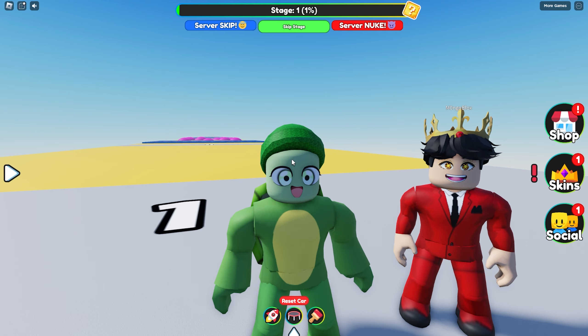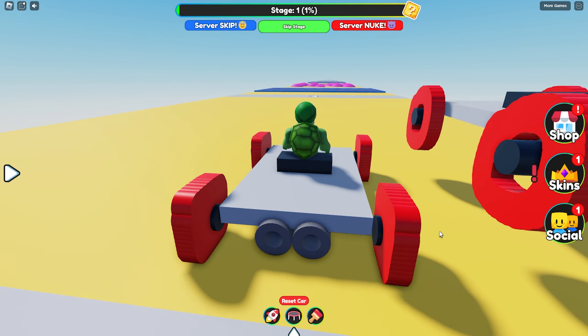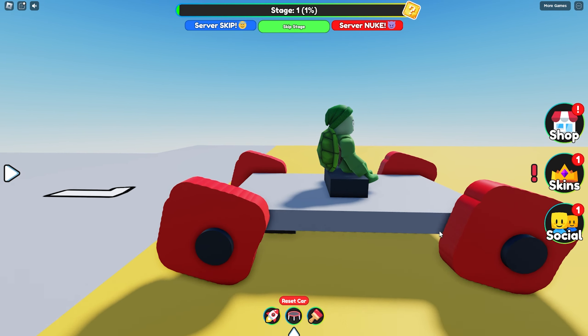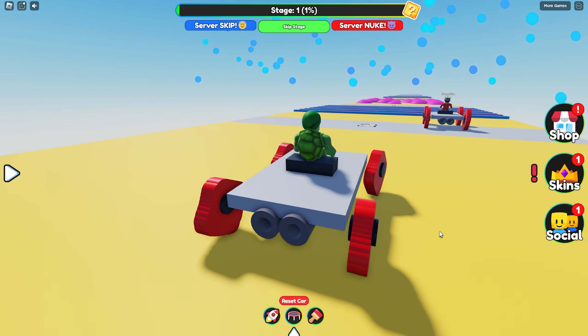I'm drawing a square, and then I'll click done. Let's see what's gonna happen. And wait a second, Mongo. Look, my car is made out of squares. What in the world? Look, Woodo, I drew circle wheels.